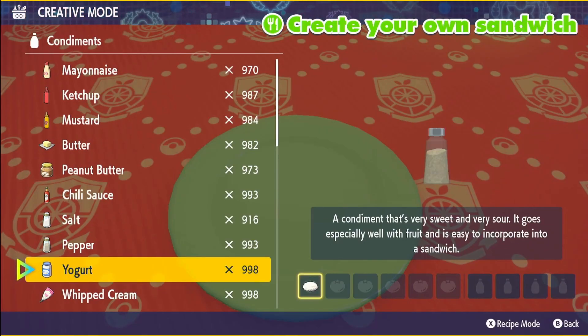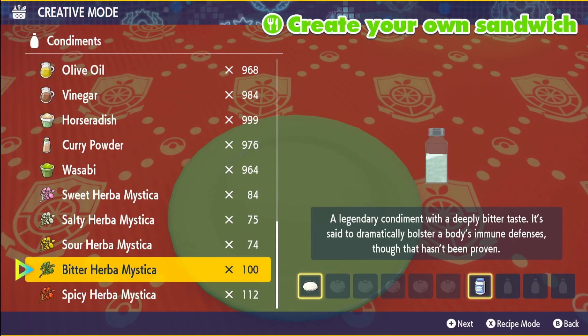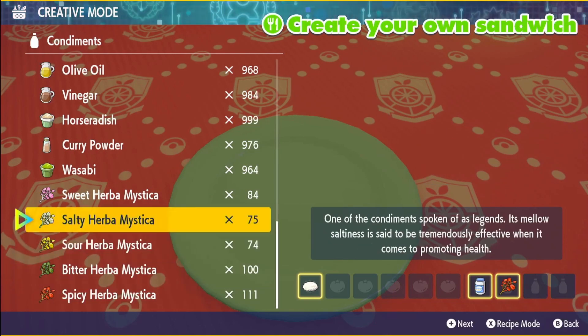So we're going to be using rice and we're going to be using yogurt. As for Herb and Mystica, we can use a Salty and a Salty, or a Spicy and a Salty. I'm going to use a Spicy and a Salty.